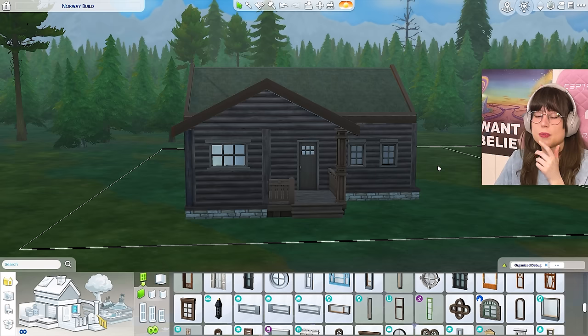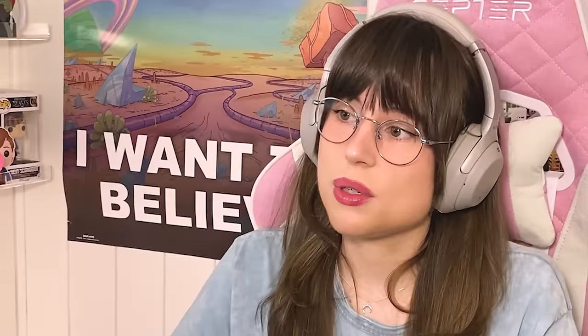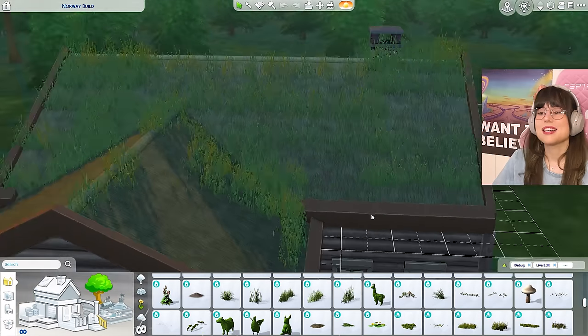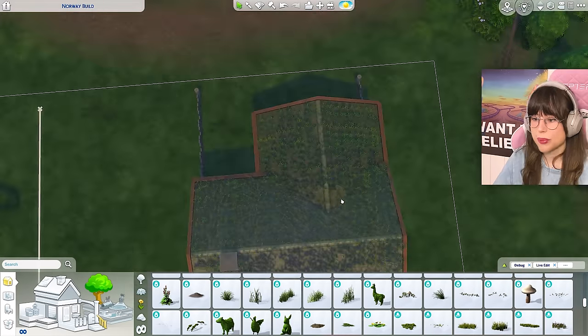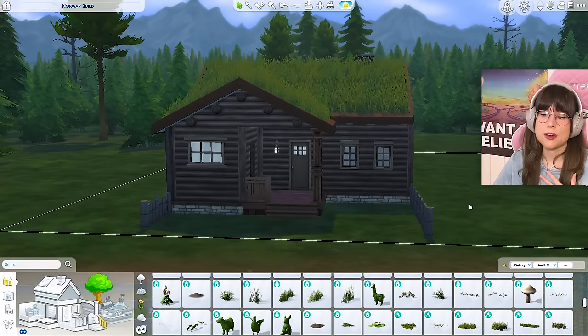Now it's time to put the grass on the roof. It's a little while later and there is progress — I still have lots to do. Here we have the grass roof. There's a little bald spot right there but I'll fix that later. Here it is in all its glory. I am already tired and I've only done the roof on the first house.